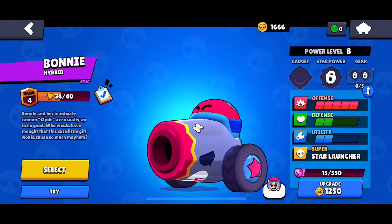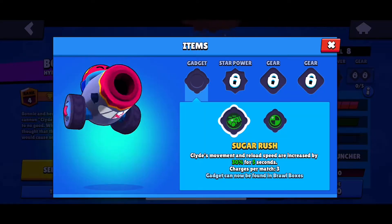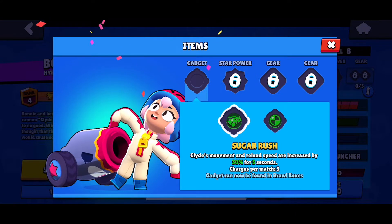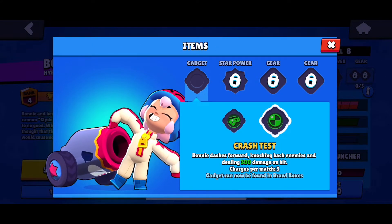Alright, we're back. Now let's check out her gadgets and star powers. So we got Sugar Rush, where Clyde's movement speed is increased by 30% for 5 seconds. Next, we got Crash Test, where Bonnie dashes forward, knocking back enemies and dealing 300 damage on hit.